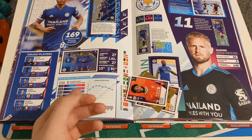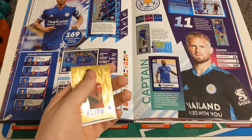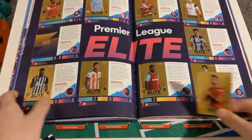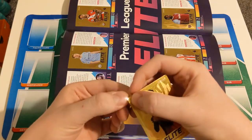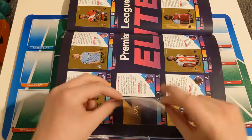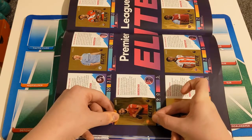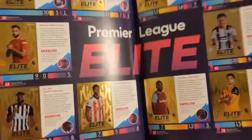We'll put Aubameyang over there because it's obviously not a need. Then we've got Otto and Benrahma. With this Bruno Fernandes elite, we are actually going to complete this page of elites, so it's going to look absolutely fantastic. Let's peel the backing off — so satisfying peeling them off. Here is the Bruno Fernandes slot and we'll just stick him right in to the album. Fan-dabby-dosit if I do say so myself! There we go — it looks absolutely beautiful. Look at that guys — complete page of elites!